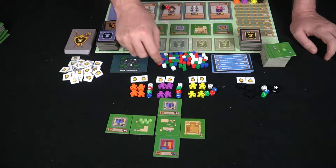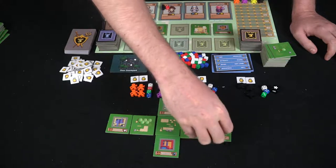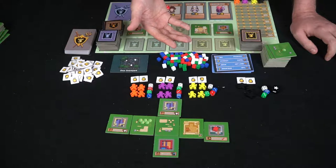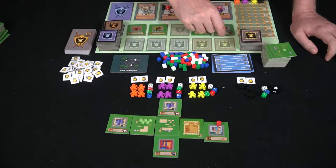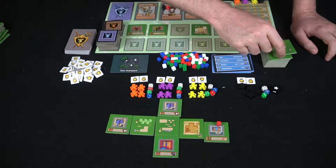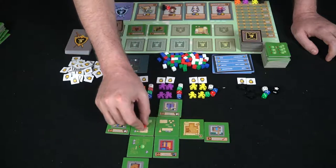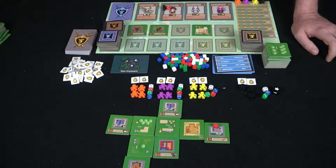Moving: if you produced a red resource cube on a red space, you can move it based on the die value, trying to route it toward a shop location. The key constraint is that tiles can't be adjacent to same-type structures, so you have to route your resources around properly. You move resources across your board to get them to the right shop locations — that's how moving works in the game.